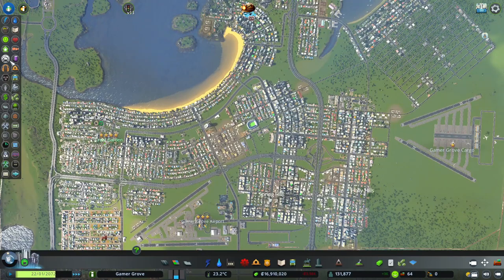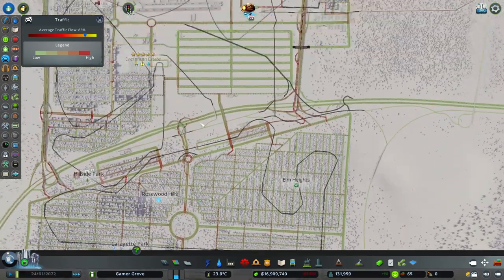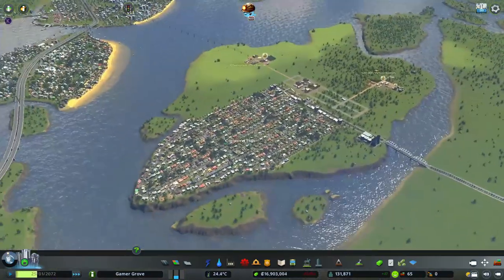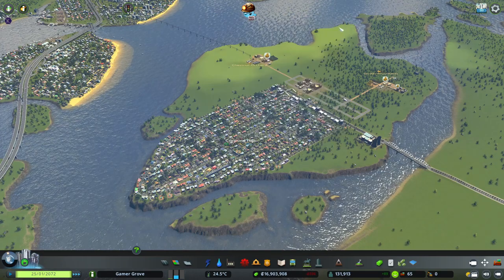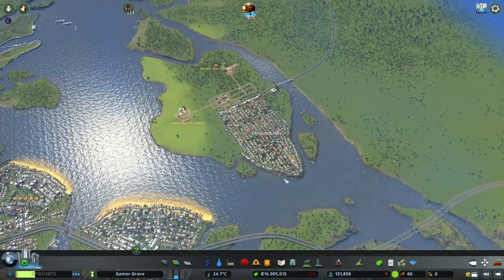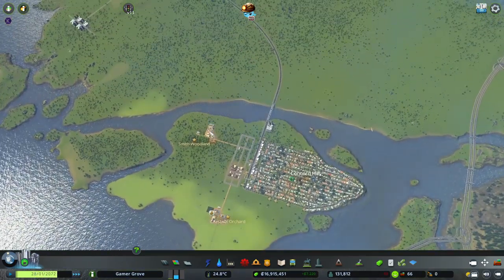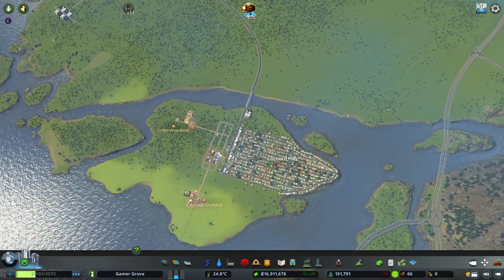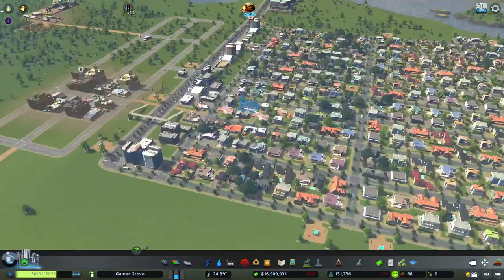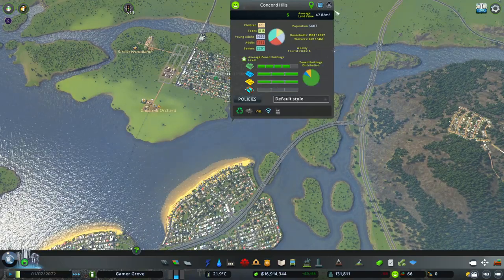Let's see how our traffic's doing. I always like to look — 83% with 130,000 folks. Not too bad, I'm pretty happy with that. Let's take a peek at our little area over here. We've got 6,500 people basically living without a connection to the outside world. All these people are living off of basically four industrial areas and another industrial area that turns all the raw goods into saleable goods, then ships them to our little commercial area, and then people buy it. Everything's running pretty well at the moment.